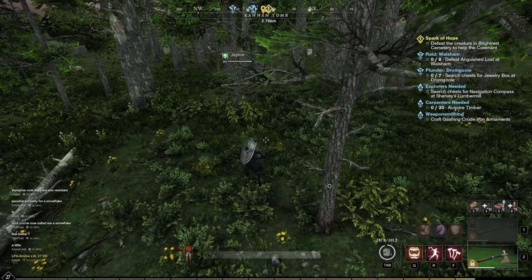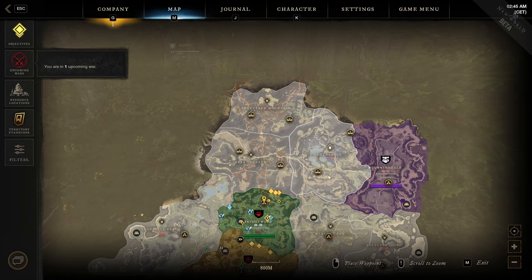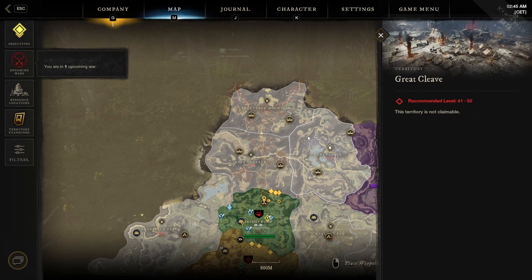If you need to craft items at a tier 3 station, you can go up north — in those areas you will find tier 3 stations. So if you want to craft a tool earlier in the game, go up north to craft your tools there.